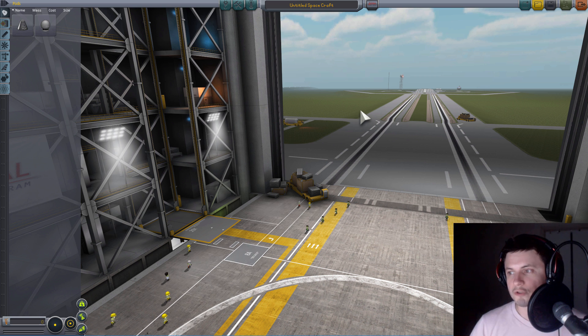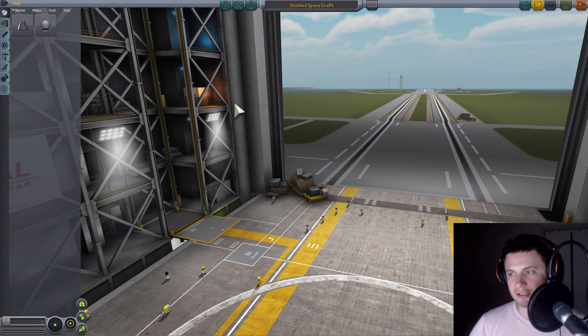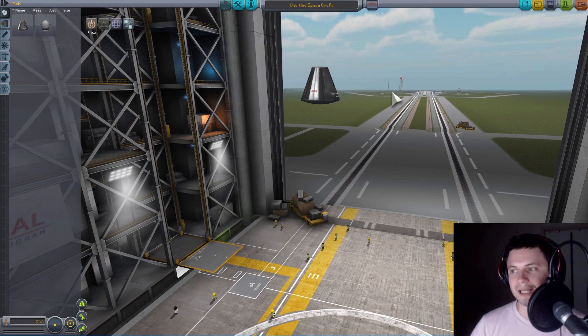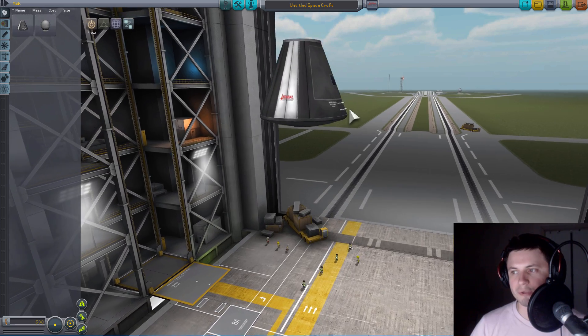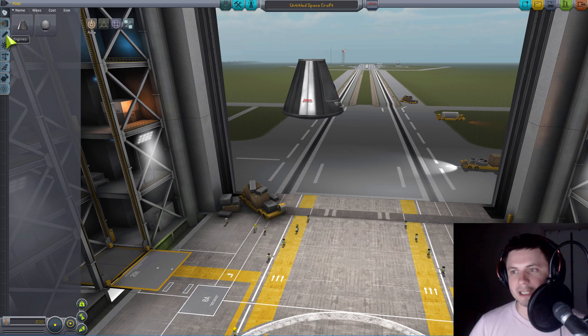If you've never played the demo version of Kerbal Space Program — or if you have the full version, or never played at all — you know that it's about launching these cute little creatures into space. The demo version actually starts with barely any items at all; there are very few things you can make, and it's actually challenging to even put a rocket into orbit. In one of the previous videos I was able to get to the moon, and someone was even able to get to the moon and come back. Let's see if we can actually make it to Minimus.